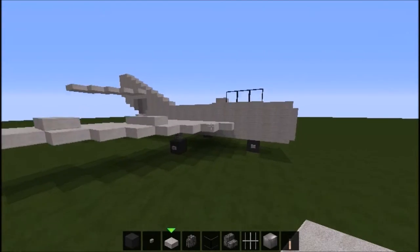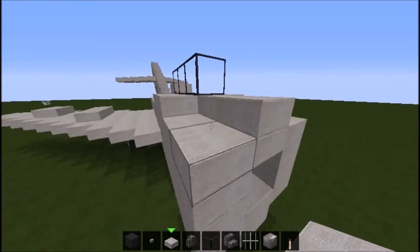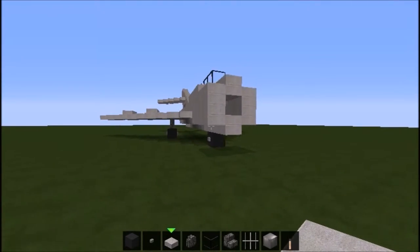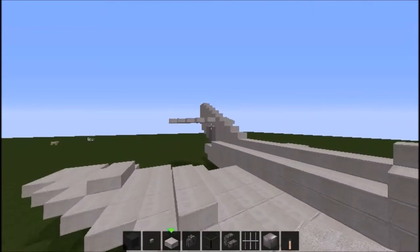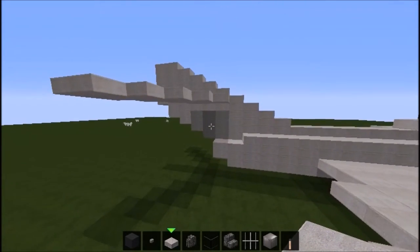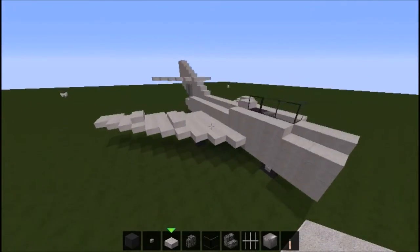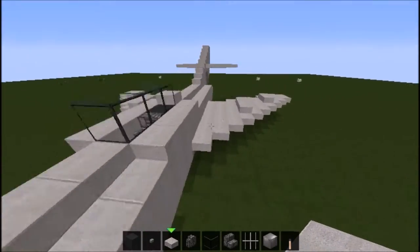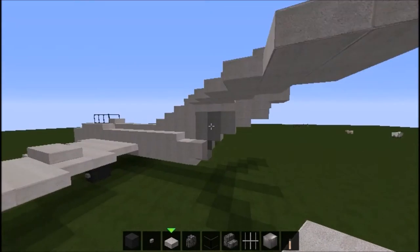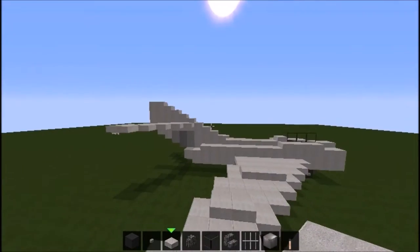I moved the cockpit a little more forward because if you look at the actual plane, the cockpit is pretty much right at the front of the aircraft. It does look better one back, but I kept it forward because it actually looks like a real MiG-15. I also curved out the tail so it looks more curved rather than going up in a step pattern. The wings are the same, and the landing gear placement is also the same.